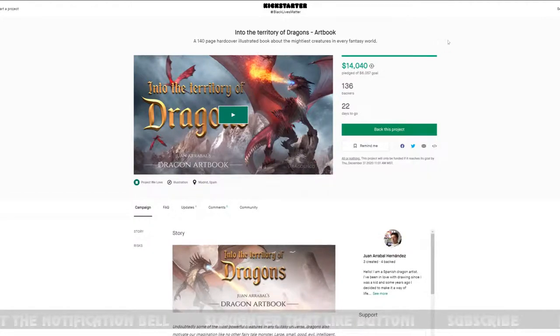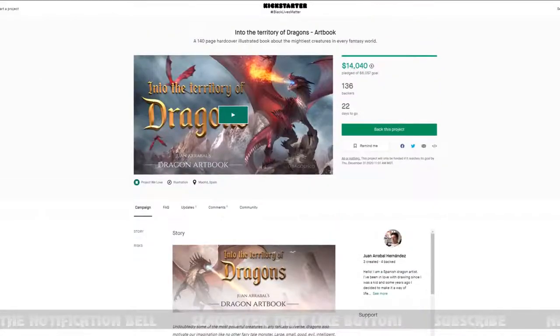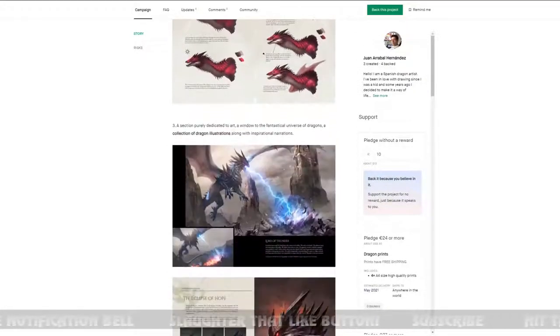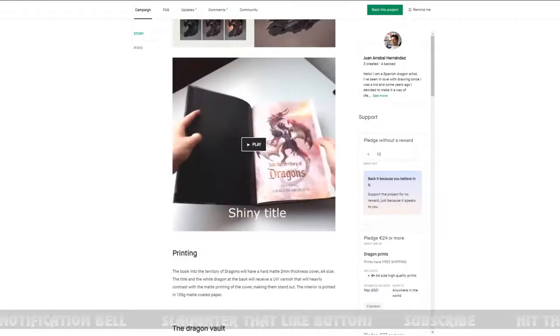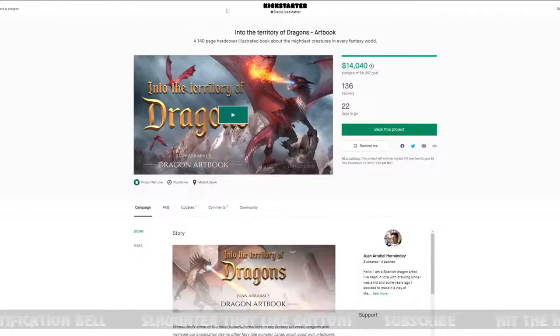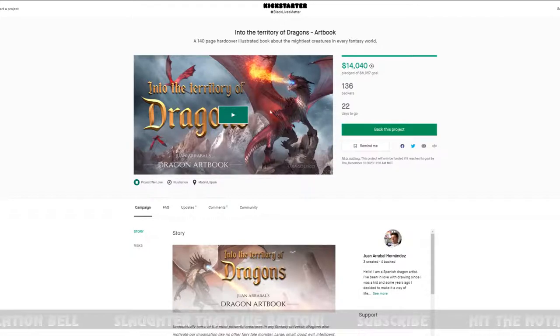Next is Into the Territory of Dragons — an art book I saw a little while ago. It has 22 days to go. It's a 140-page hardcover illustrated book with dragon concept art and imagery — a beautiful coffee table type book. It's at $14,000 out of a $6,000 goal, so it's definitely a success. I'll double check on it in about 20 to 21 days when it's near ending.